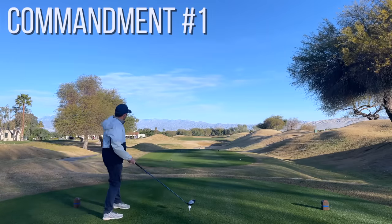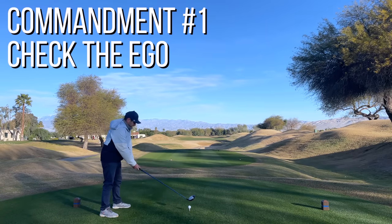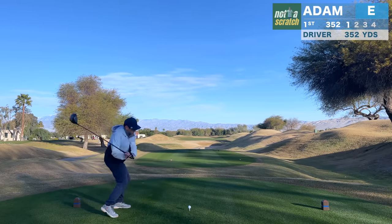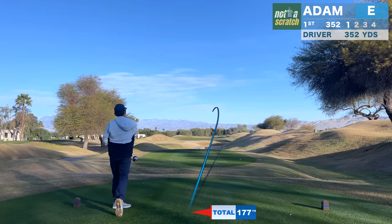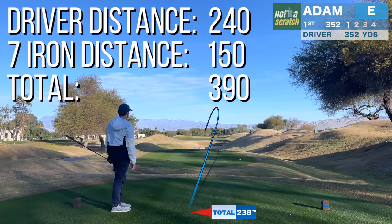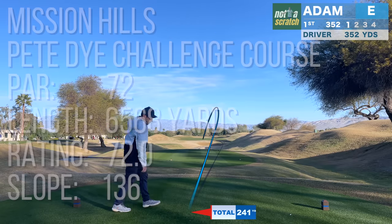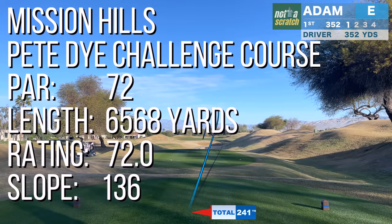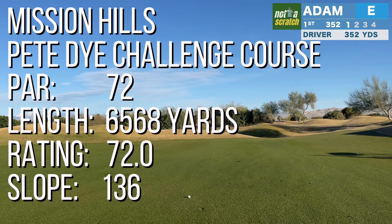The first commandment of High Handicap Golf is to check your ego, beginning with your decision of which tees to play. A good rule of thumb is that you want to be able to reach greens in regulation on par 4s with your best drive and your best 7 iron. For me, those numbers total 390 yards, so the blue tees here at Mission Hills Pete Dye Challenge course are appropriate, where the average par 4 measures 373 yards.